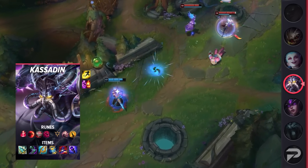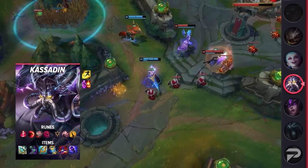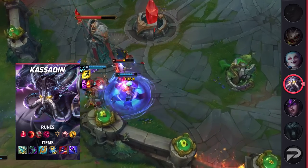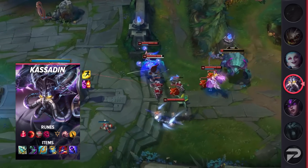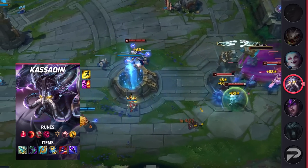Kassadin may be a scaling champion, but in some matchups he can easily pick up solo kills with Ignite, so be sure you choose your summoner spell wisely. Your runes will consist of Electrocute, Sudden Impact, Eyeball Collection, Ultimate Hunter, Presence of Mind, and Coup de Grace. These runes will give you some extra early game damage so you can hopefully snowball and scale faster. Finally, your items will consist of Rod of Ages, Sorcerer's Shoes, Seraph's Embrace, Zhonya's, Rabadon's, and Void Staff. Remember to buy your Rod of Ages as soon as possible so it can start stacking.